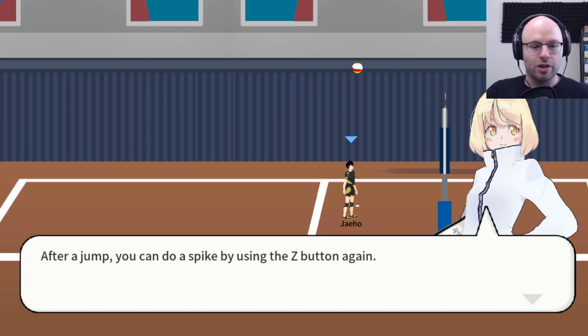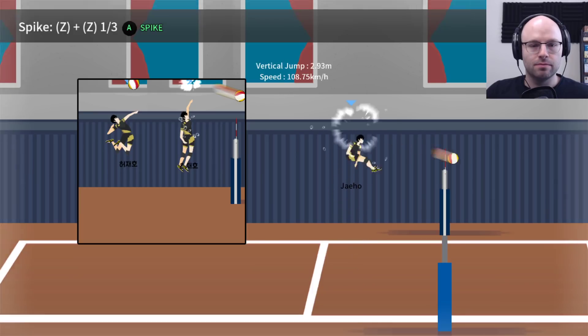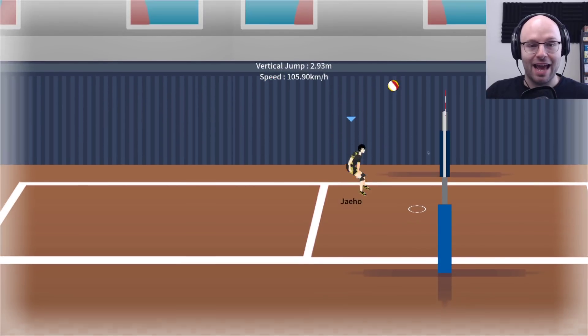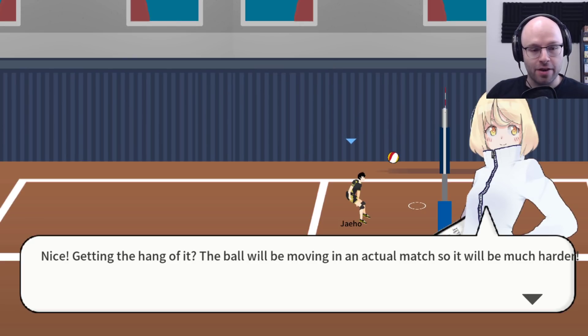After a jump, you can do a spike by using the Z button again. Want to try to hit that ball three times? Oh, that felt great! I'm not denying it at all. That felt amazing. The force feedback and the sound on that was incredible.